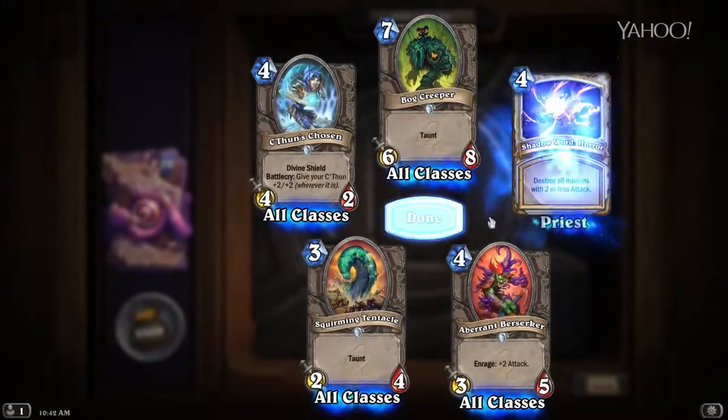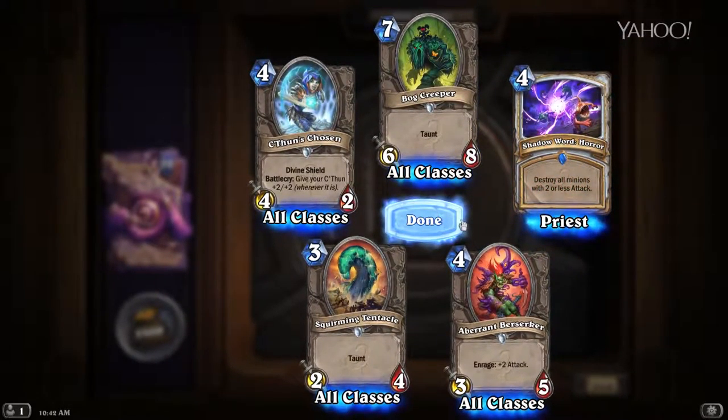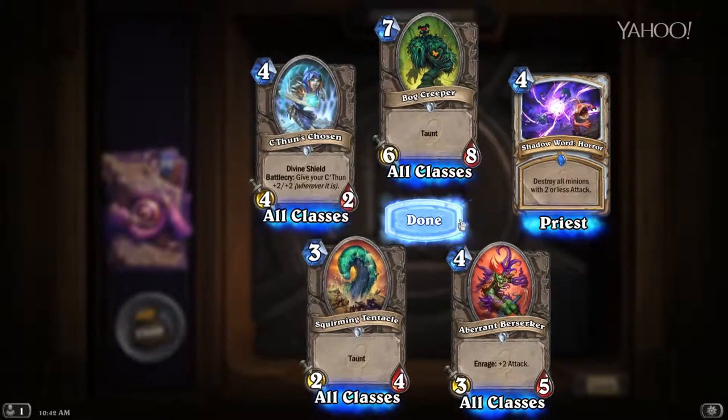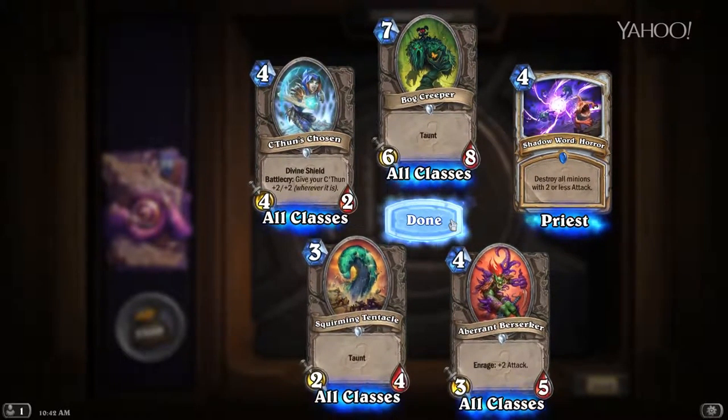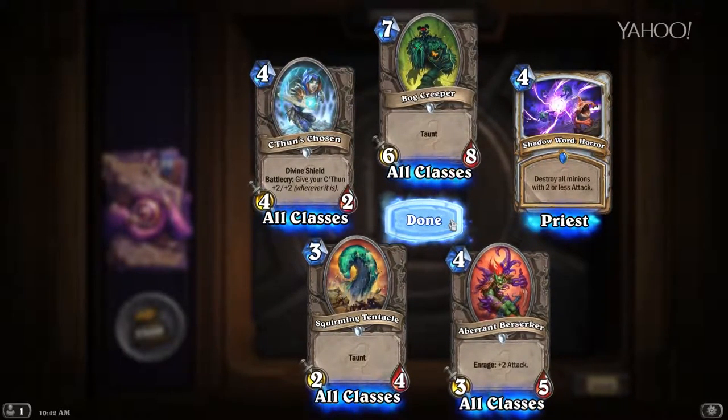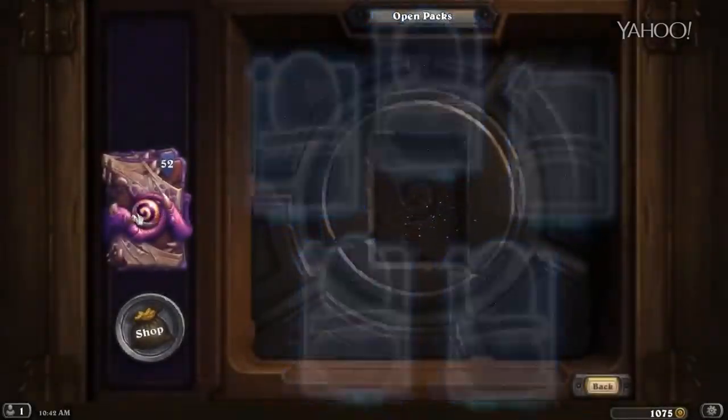We got Shadow Word: Horror — destroy all minions with two or less attack. Great board clear, gonna be awesome against some of the aggro decks that are gonna be coming out in this set. Not a terrible pack, not a great pack either. Let's go on to pack number two.